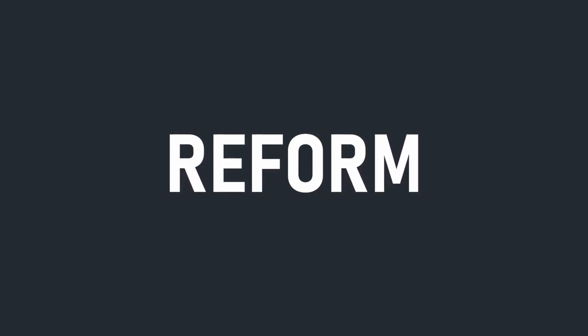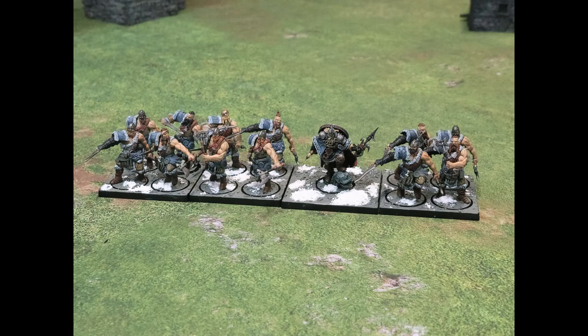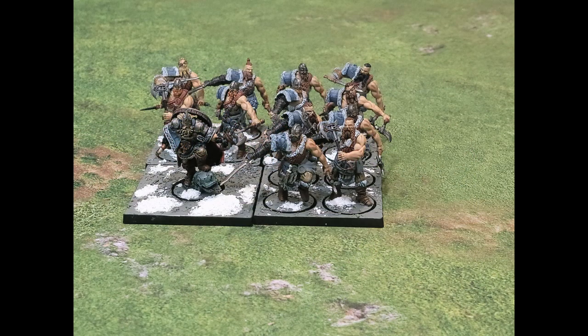Reform is used to change the position of your regiments and potentially their facing as well. This action allows them to adopt a new formation, including pointing in a different direction. The only restriction is that the center of the regiment must remain in the same location. In the example here, you can see that the Raiders and their Jarl have gone from a single line of warriors to a block that is 2x2.